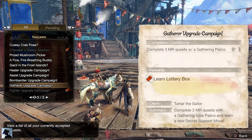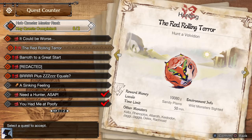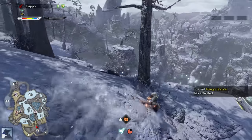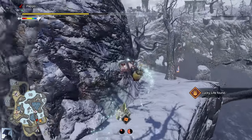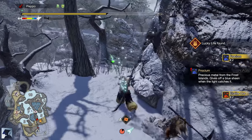To further progress into Master Rank, I would suggest you complete the Bnahabra and the Lagombi Plus Grade Baggi quests. Later we will need these monsters' materials, plus in this way it's 1 key quest in the Frost Islands and 1 in the Sandy Plains, so that you can gather the exclusive ores and bones you can get only in those maps.